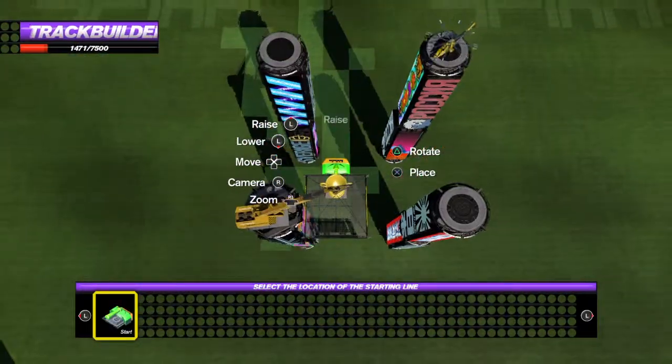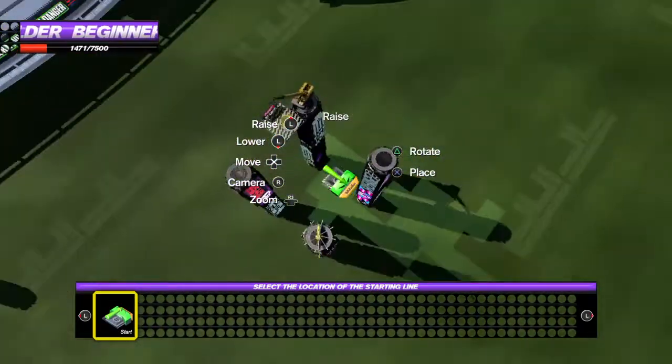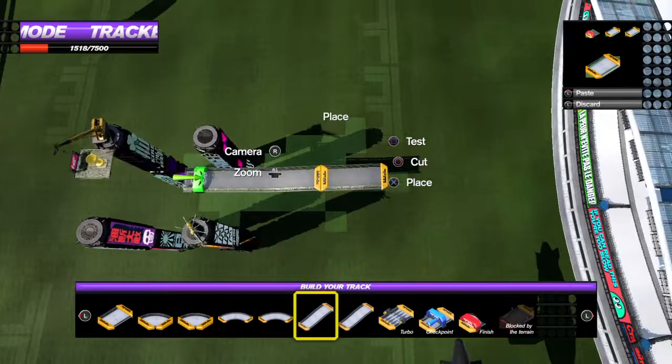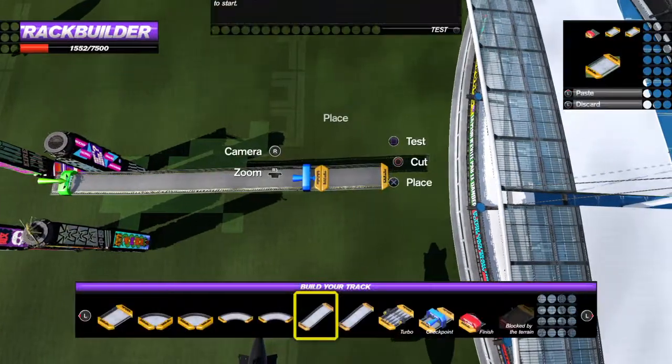I want to pick a start point. Ooh look, we can raise it. Oh yeah, let's put the start really high. So we can go up and down as well. Let's start moving down. Is that up? Yeah, that's up. Yes, we want a checkpoint.